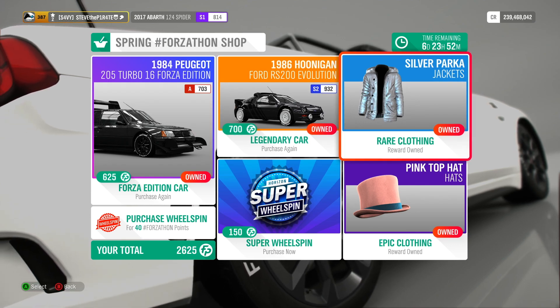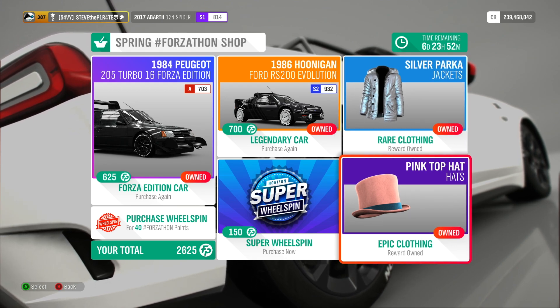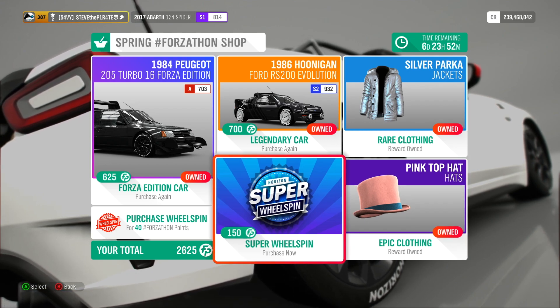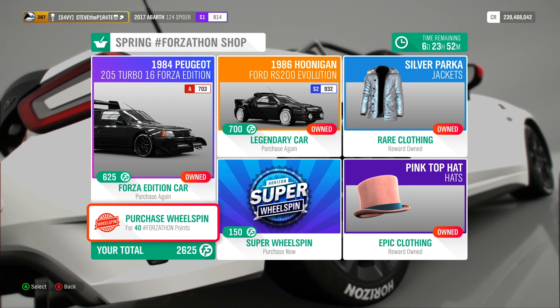Clothing-wise, we have the silver parker jacket and the pink top hat, for however many Forzathon points you want to waste on those. If you're feeling flush with your Forzathon points, you can also buy a super wheel spin for 150 or a normal wheel spin for 40 Forzathon points.